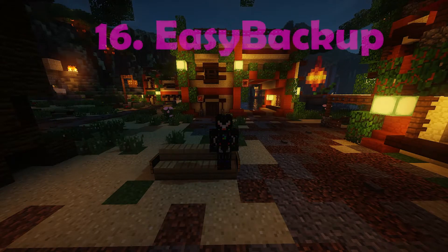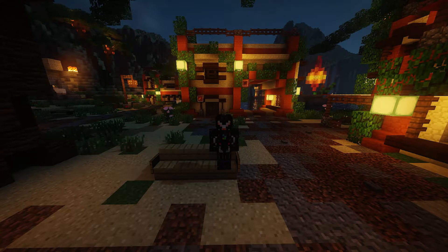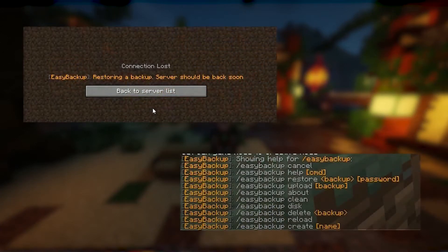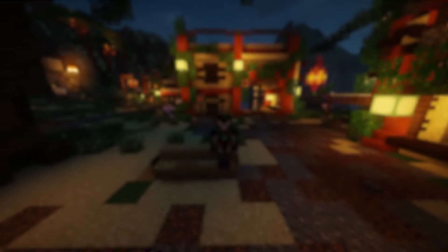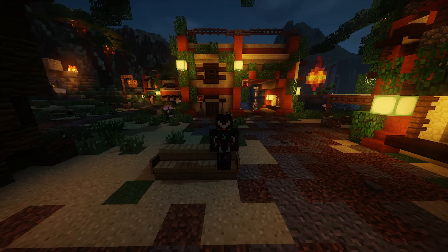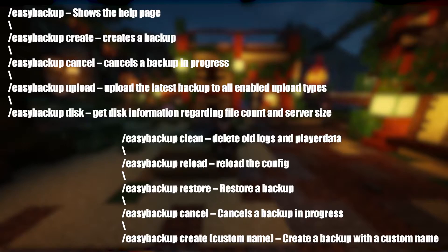On the 16th spot we have Easy Backup. Easy Backup is another must-have plugin for any server, whether it be a survival server, minigame server or even a private server with you and your friends. Easy Backup automatically backs up all your server files, from plugins to player data to world data and everything in between. You are protected from anything that could go wrong, from staff members going rogue to griefers and hackers, and even if someone loses an item to a glitch. You can program Easy Backup to take backups every few minutes to hours, days and even months, and you can have multiple backups at once. You can auto-upload backups to Google Drive, FTP, SFTP, and Dropbox. Here is a list of some useful commands.